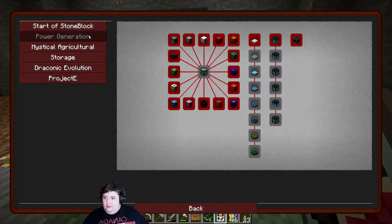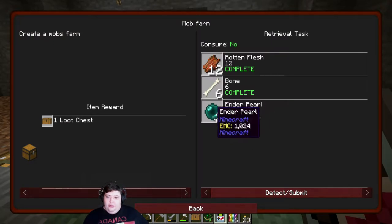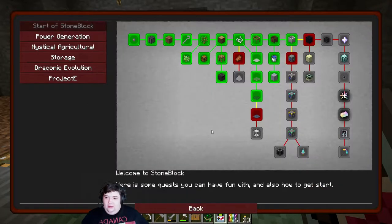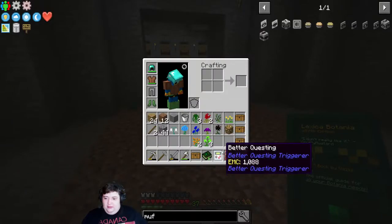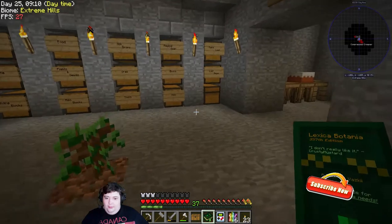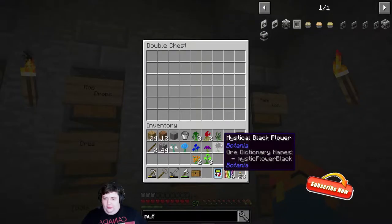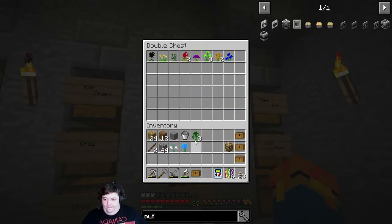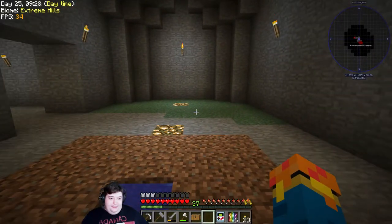There are no quests for Botania - that's interesting. Let's look at the mob farm: we just need two ender pearls, we got the pearls, and the mob farm is complete. We can get a loot chest. I'll put that in books for now, let the magical gear go in there, and I'll get to Botania later - it's not worth it right now.